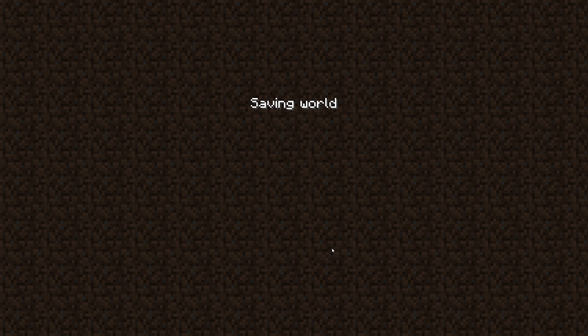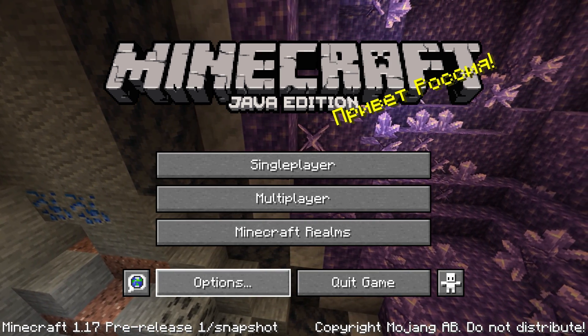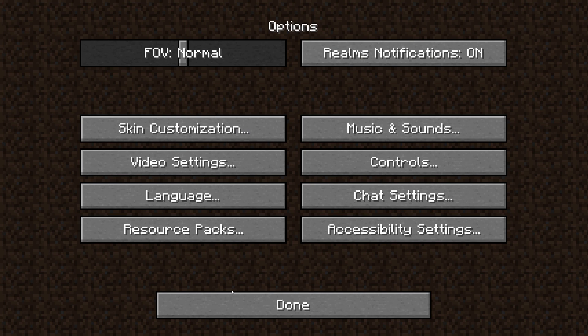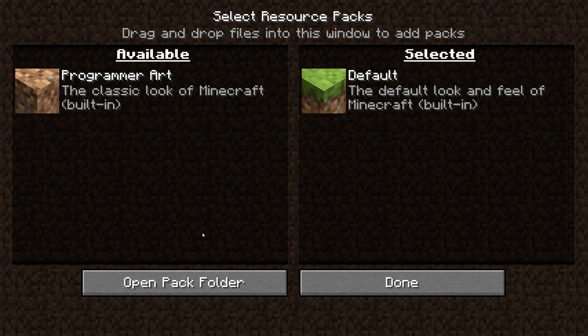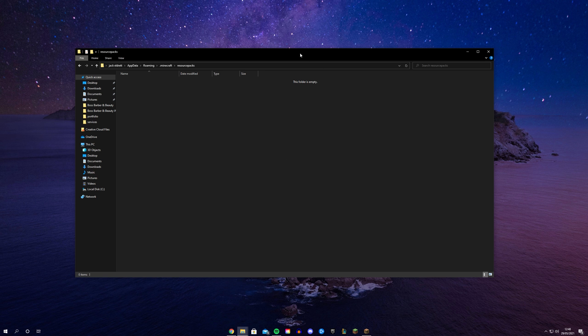So this is how you do it. You're going to have to save and quit your game that you're currently in and go to the main menu. Once you're there you want to click on Options, then this menu will come up, and you have to click on Resource Packs.